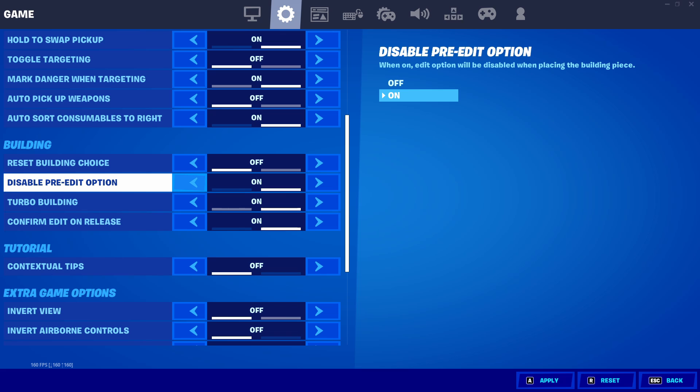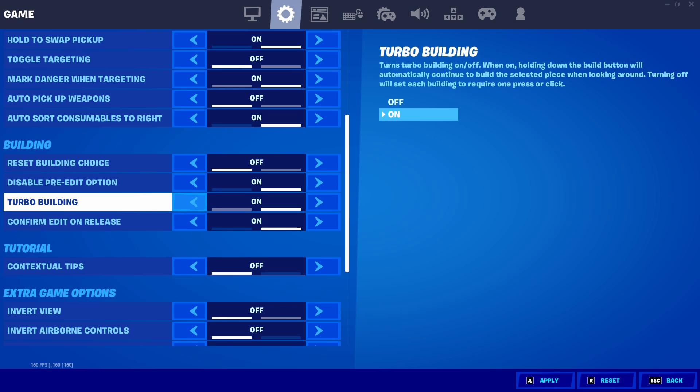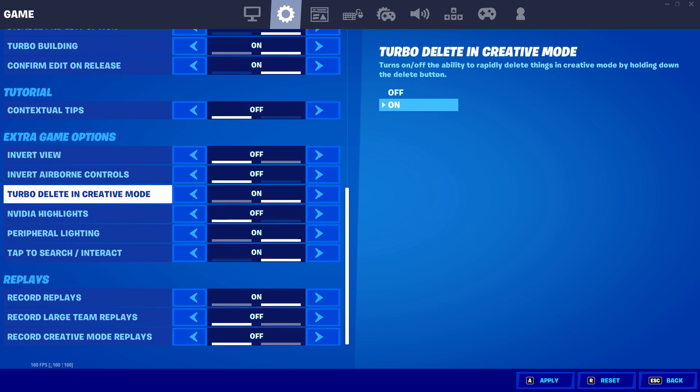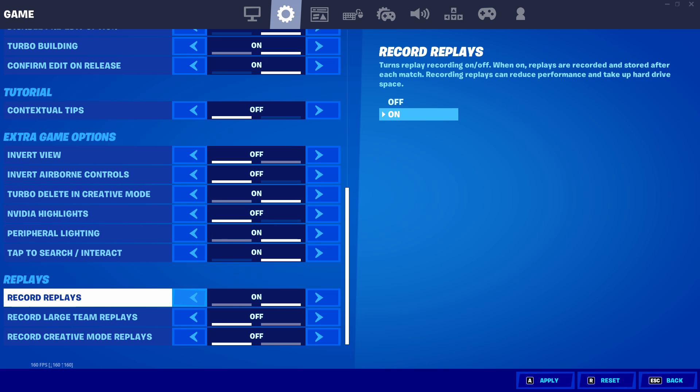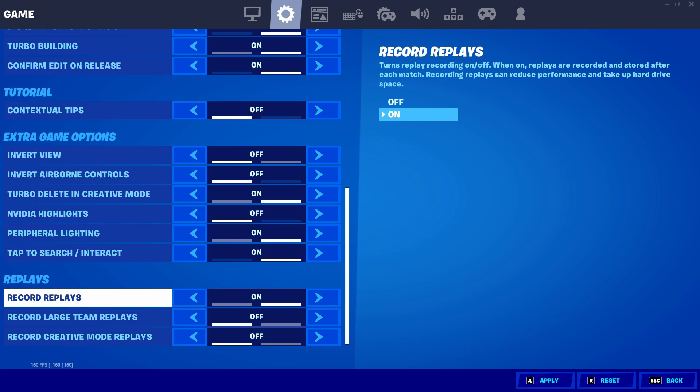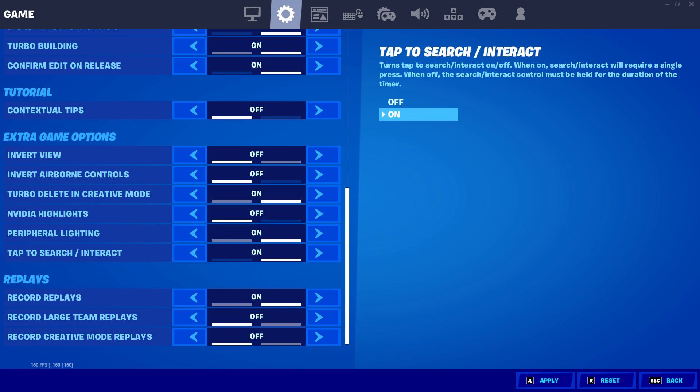Reset building choice off, pre-edit option disabled on — you definitely want to disable pre-edits, it's an important thing and it's a wave of the future. Turbo building keep on, obviously you're not going to be able to build without it. Confirm edit on release — if you're used to it off and you're fast, keep it off. If you're used to it on, please keep it on because it will take a long time to adjust. For replays, I'd recommend recording in-game replays for trios and solos if you want to VOD review, but none of the other replay types as those take away your creative FPS.